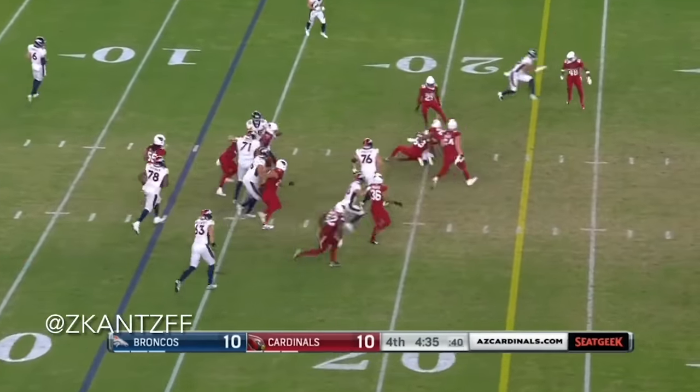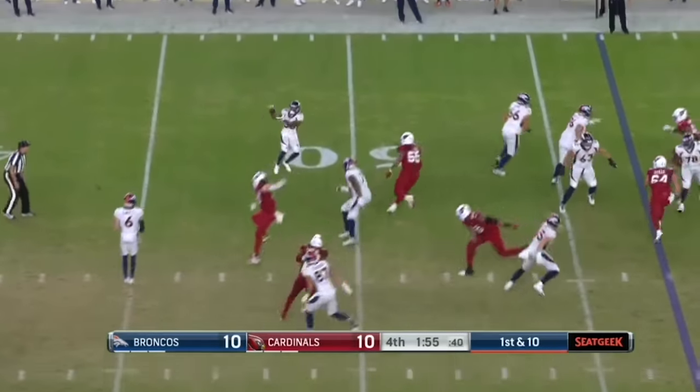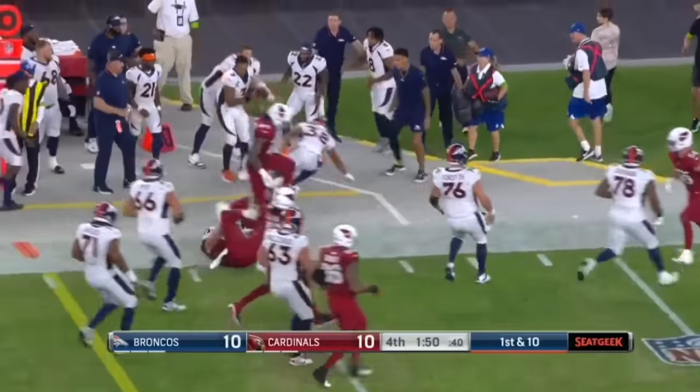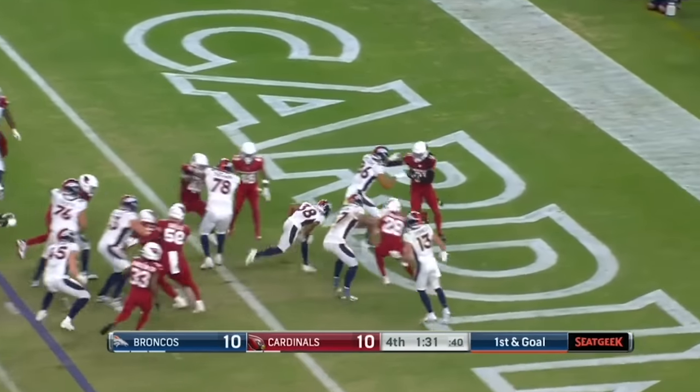While we're on the Samaje Perine chatter, the dynasty bonus player I've been hearing a lot about out of Denver's camp is Jaleel McLaughlin. He's an undrafted free agent out of Youngstown State — 5'8", 187 pounds — and he's getting a lot of buzz. He doesn't look bad in preseason. I'm not burning down the house to get him, but when you start to hear buzz over and over again about a running back, these are the guys you want on your dynasty roster in that 26th, 27th, 28th slot. The opportunity risk is so low — you're giving up like a fourth string tight end. Drop Tyler Conklin to get Jaleel McLaughlin and see what happens over the first month.